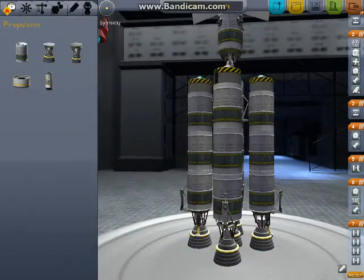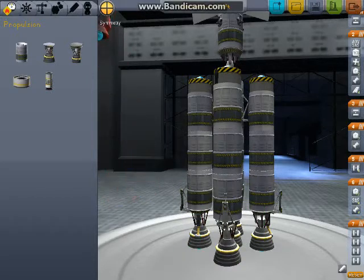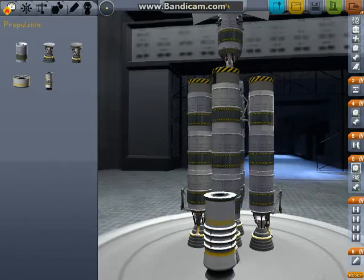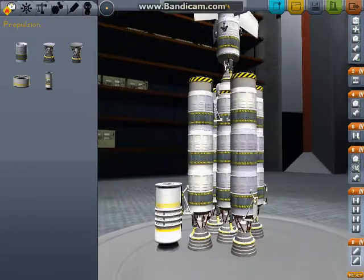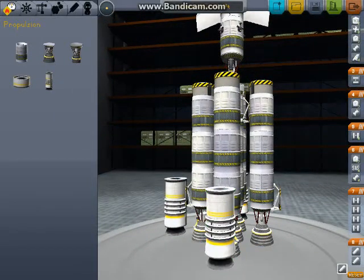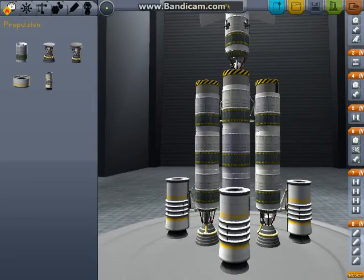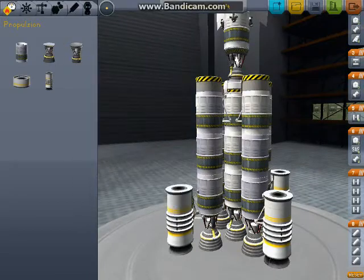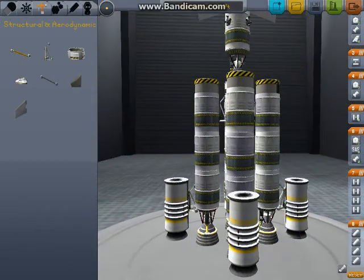We're placing solid rocket boosters on every single one of the... radial decouplers. Pardon my lack of vocabulary for the space program — I've only been doing this game for eight, nine episodes now. Solid rocket boosters, while they're crazy and uncontrollable and don't have a very solid backstory so to speak, they do go very fast and hard. That was a bad pun — excuse me, YouTube. Enough of that dilly-dallying around.